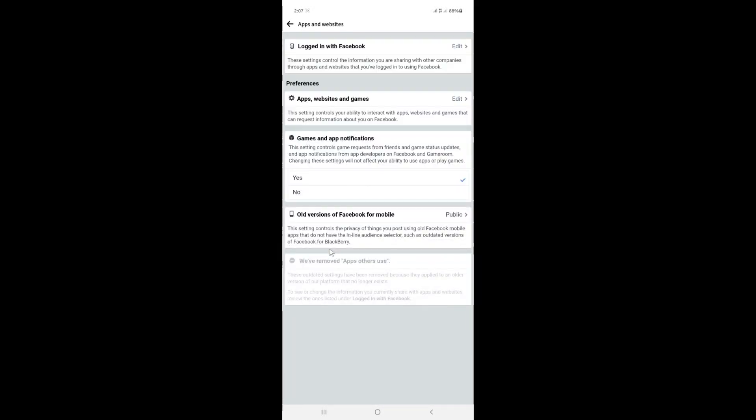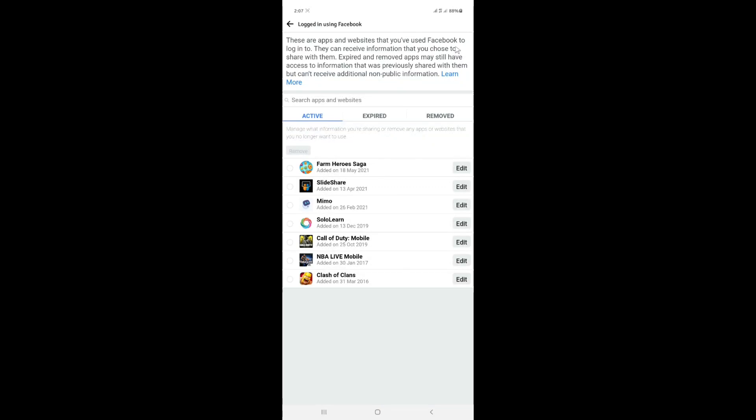When it opens, you see 'Logged in with Facebook.' Click on that. You can see the accounts that have logged in with your Facebook. You can unlink all of them if you want. To unlink Call of Duty Mobile specifically, just click on it and click 'Remove.'